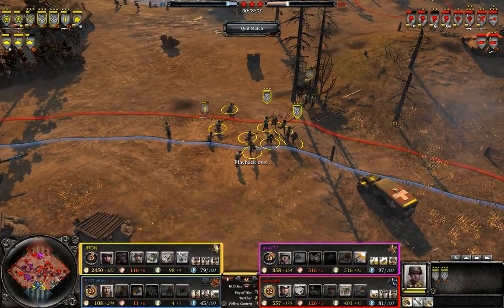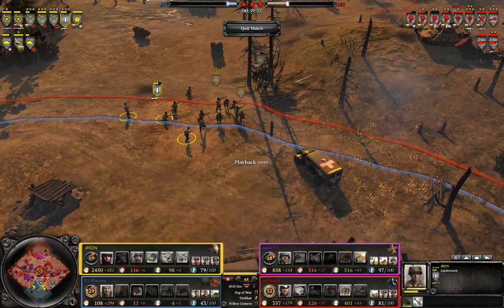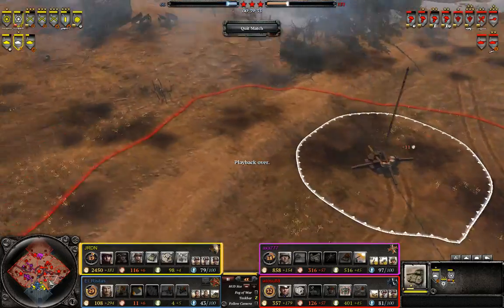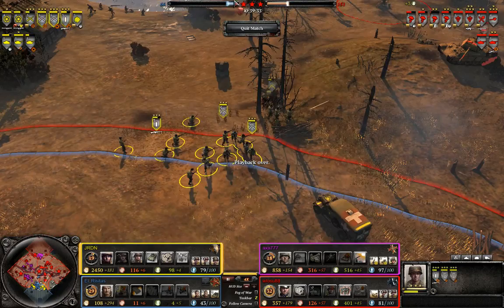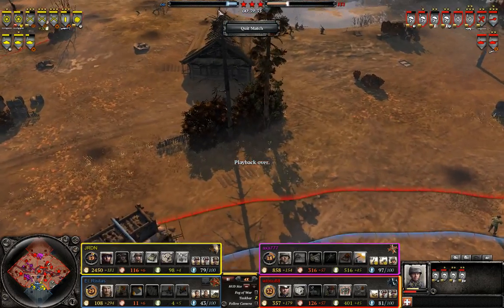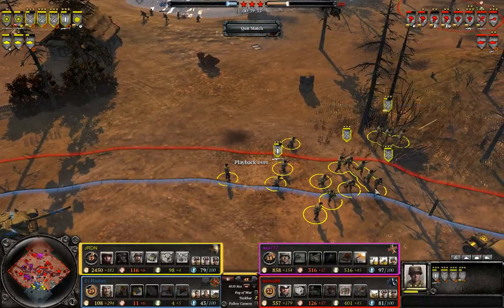I also feel like JRDN should have focused more on keeping the right side of the map under his control. He did make a couple of forays onto the right side with a lot of infantry, but he never really sent out lone squads in any capacity — for example his rear echelons. If he would have sent lone squads to cap single points every once in a while, and especially kept the munitions points under control to upgrade his riflemen with BARs, he would have had a lot more success against the German infantry and more VPs to work with. That was the main reason why the Allies eventually lost — they were pressured to charge the center and the right side of the map thanks to their VP deficit.